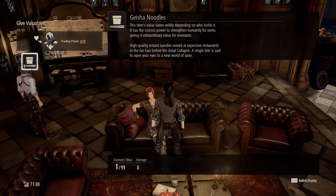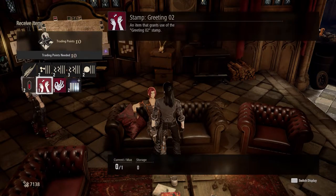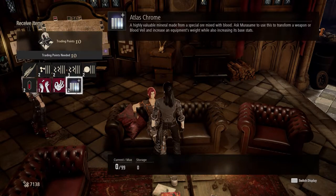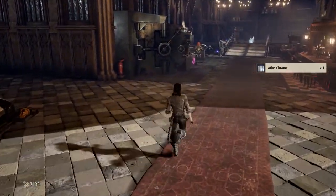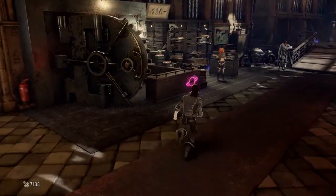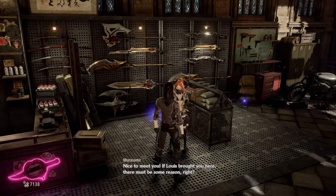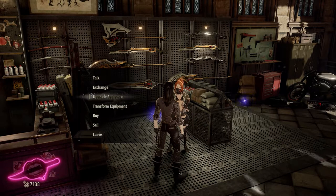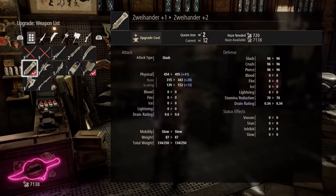You will get better value by giving different items to other people, but we don't care about the other guys — we're just after this guy. Let's receive item. We want this just to get an Alez Chrome, so let's take one of those. We're going to enforce that weapon with this. Let's talk to Murasami — upgrade equipment, upgrade weapon, and upgrade the Zoi Hander.